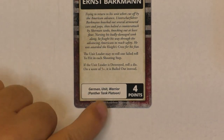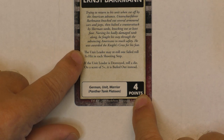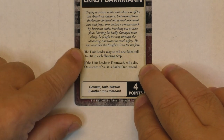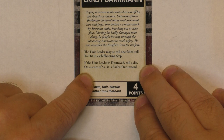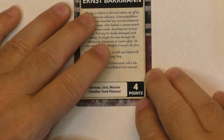Now, if you decide to have one of those war heroes — like Ernst Barkmann — it is four points to have that guy. The unit leader may re-roll one failed to-hit roll in each shooting step. So that unit leader — for four points — can re-roll one missed shot every turn. Also, if the unit leader is destroyed, you roll a die and on a 5+ it is bailed out instead. It might be interesting, but it's four points.